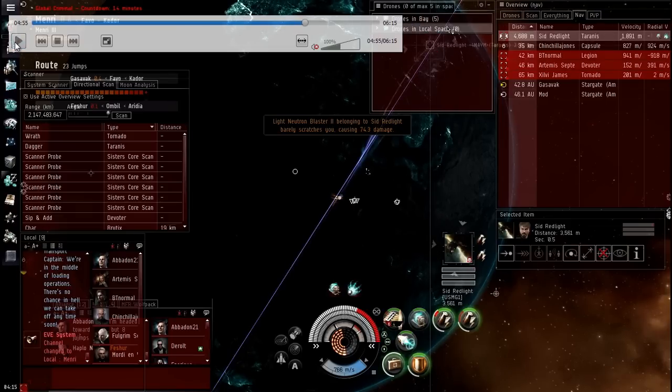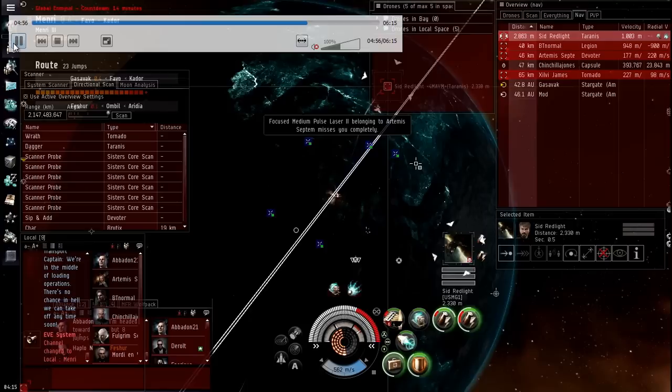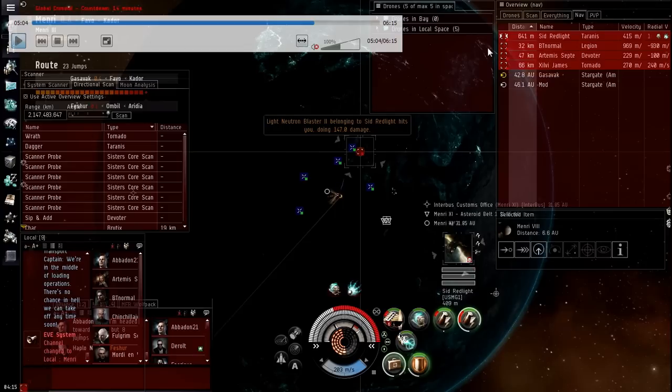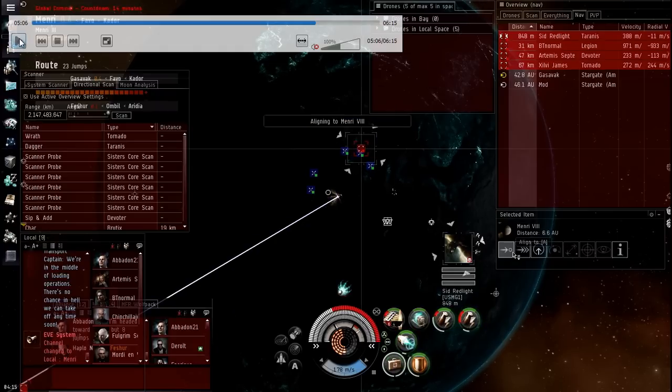I've got ECM drones, so I feel safe I can ECM drone the Tyranus and get out, but I want to kill him ideally. I've got the ECM drones out. I'm getting aligned to something away from their fleet, constantly moving away and increasing the time it takes for their fleet to get on top of me. I've engaged my ECM drones, and if you look up here he's red — it looks like his lock just broke. You can see the point and web just dropped.